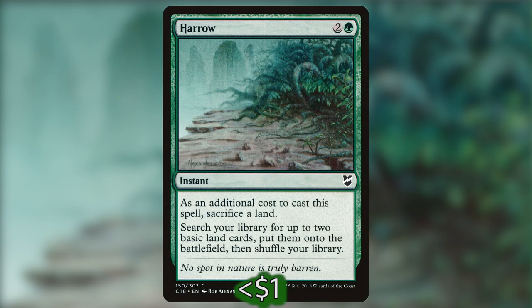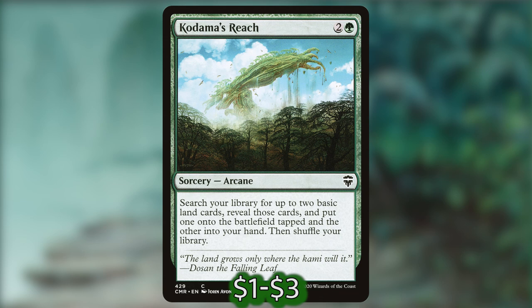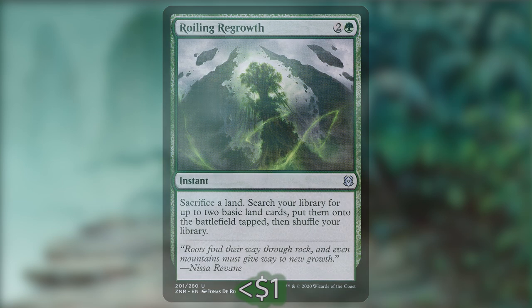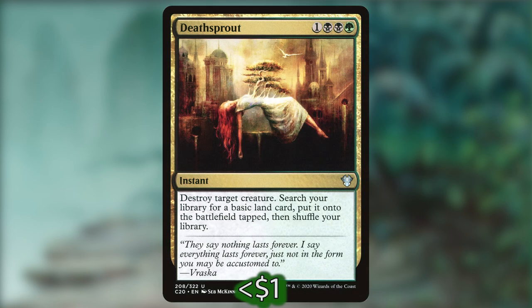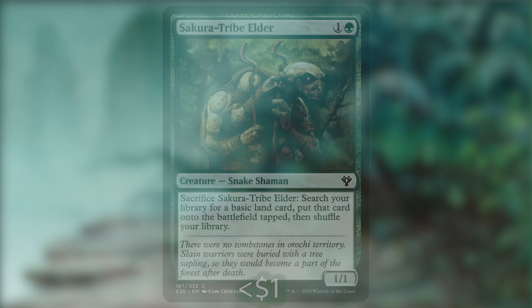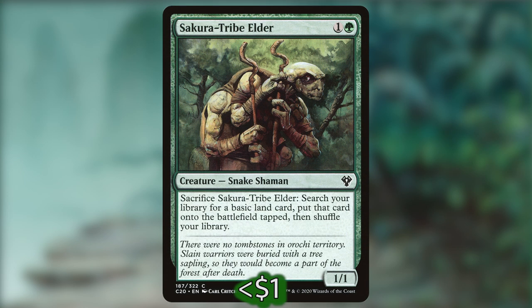Harrow is two and a green for an instant — as an additional cost, sacrifice a land, then search your library for up to two basic land cards and put them onto the battlefield untapped, which can be really nice especially if you have another spell to cast after that. Kodama's Reach is two and a green for a sorcery — same effect as Cultivate. Roiling Regrowth is two and a green for an instant — sacrifice a land and search for up to two basic land cards, put them onto the battlefield tapped. Deathsprout is one black black green for an instant — destroy target creature and search for a basic land card, tapped. Explosive Vegetation is three and a green for a sorcery — search for up to two basic land cards, put them onto the battlefield tapped. And we also have Sakura-Tribe Elder, a one and a green 1/1 shaman snake — you can sacrifice it to search for a basic land card and put it onto the battlefield tapped.